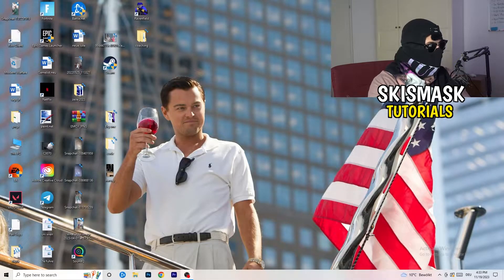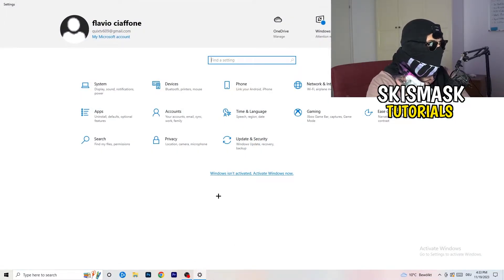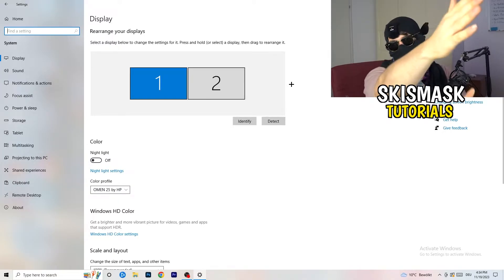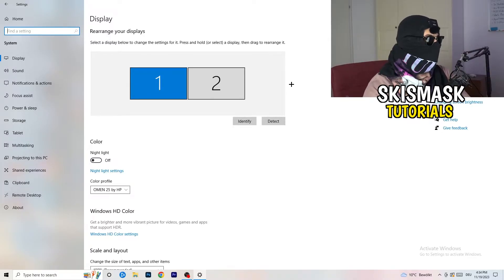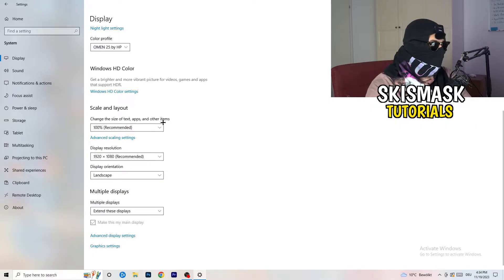After closing the control panel, go to the bottom left corner of your screen and click the Windows symbol on your keyboard, then hit Settings. Once in Settings, go to System and then Display. Do the same thing here as in the control panel — identify which is your main monitor. Go to color profile, make sure it matches what you're using. Under Scale and Layout, change the size of text, apps, and other items to 100% as recommended. Set the display resolution to match what you're currently using in-game.